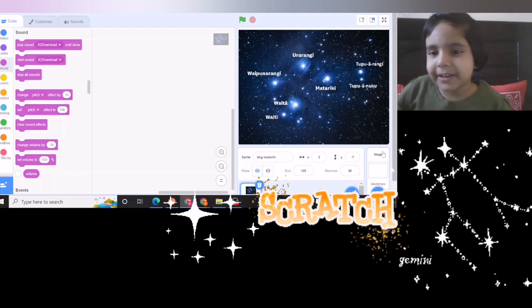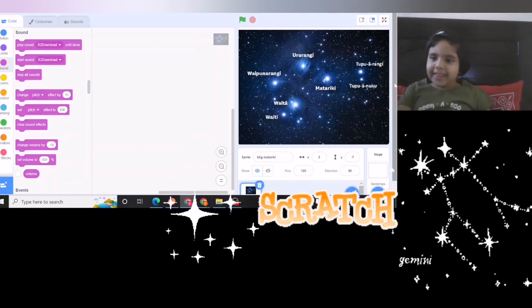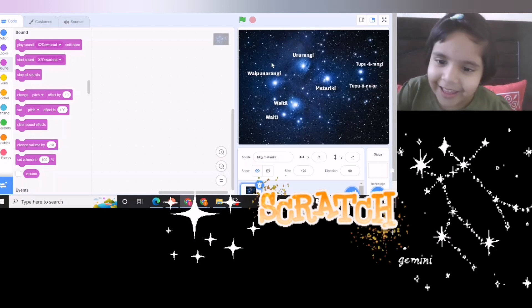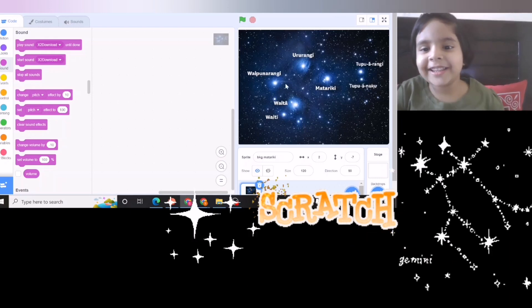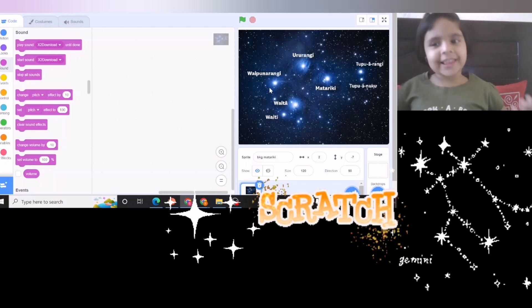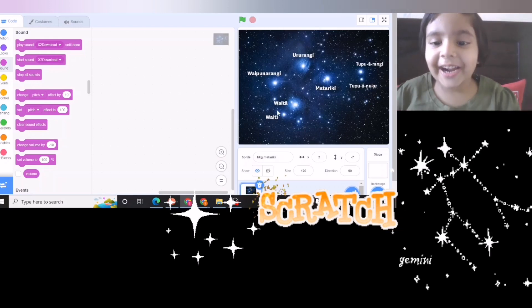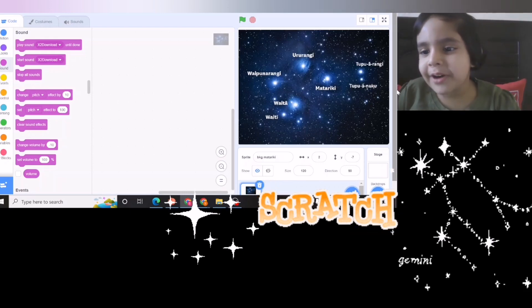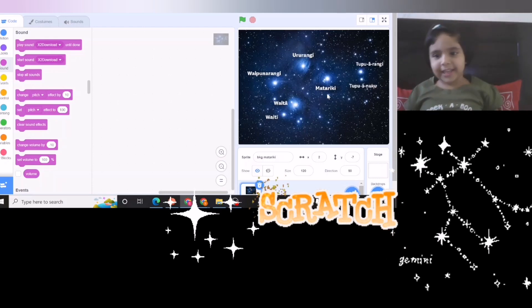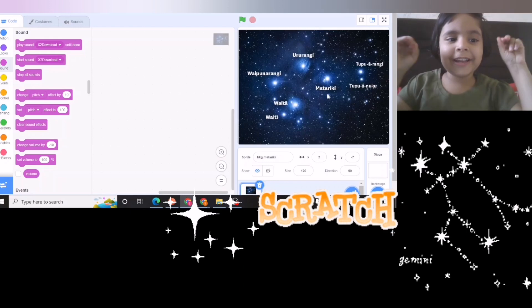Hello everybody, today I'm back with an interesting video. It is Whitey Whitey — it is the story of the seven sisters, the bright stars. Here are the names: Whitey, Whitea, Wipunarangi, Tupua Nuku, Tupua Rangi, Orarangi, and Matariki. They are stars — twinkle twinkle stars.